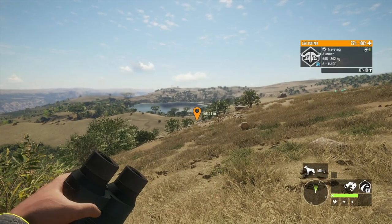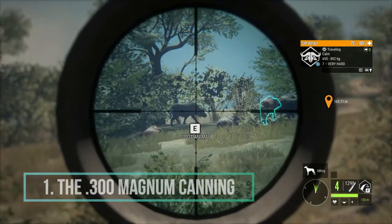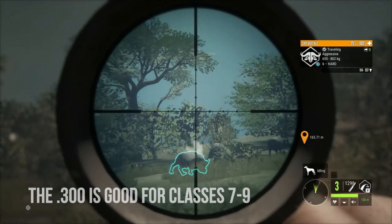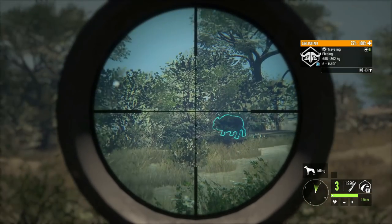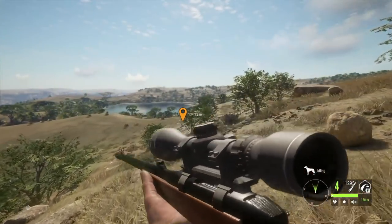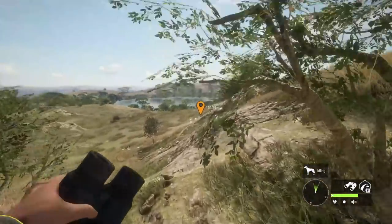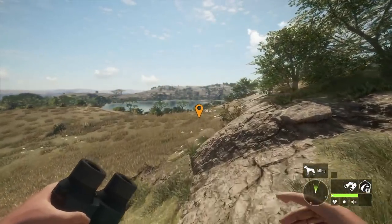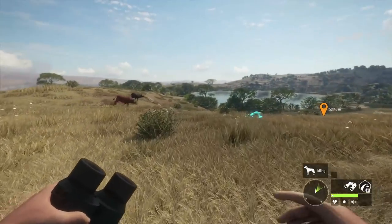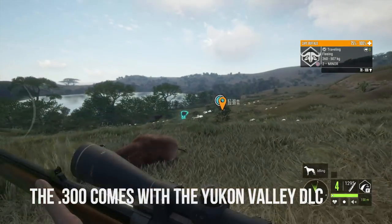Coming in at number 1 on our list of top 10 best weapons to use as a new player is the 300 Canning Magnum. The 300 is my favorite rifle along with the .303. It is good for classes 7 to 9. The 300 has four shots, zeroes all the way up to 300 meters so it is awesome for long range shots, and you do get a follow-up shot as opposed to the 338. It is super powerful and there is nothing that beats it. If you are going to go the DLC route as a new player, I do highly recommend investing in the 300. It comes with the Yukon Valley DLC and costs 75,000 in-game dollars.